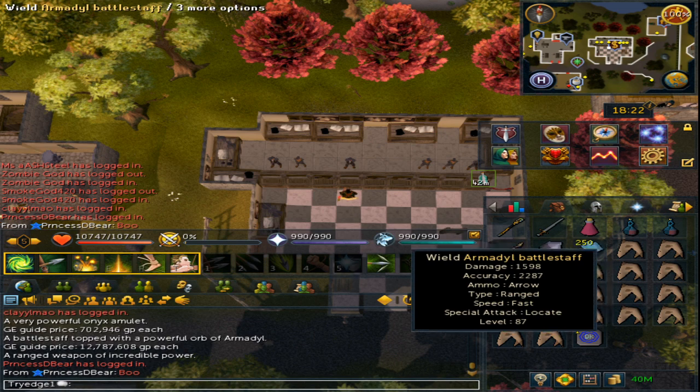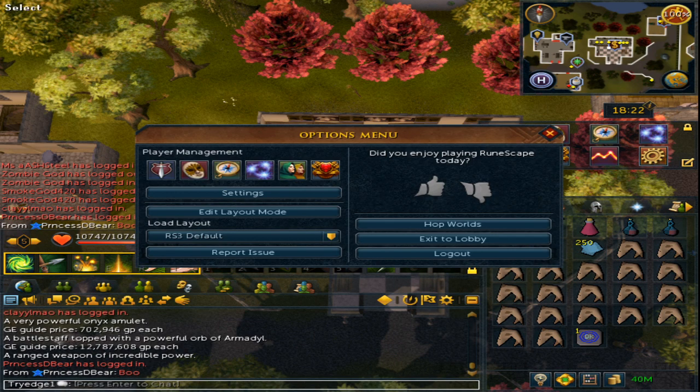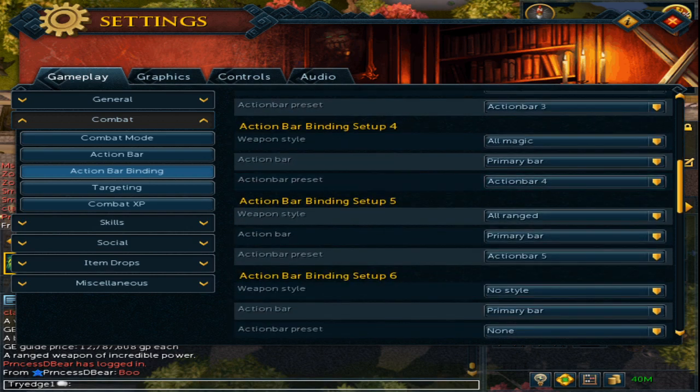Lastly, Range is Action Bar 5. Go back to the settings, scroll down to Action Bar Binding Setup 5, select All Range, and set it to Action Bar 5.